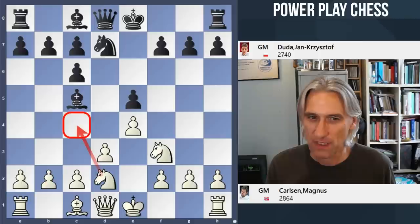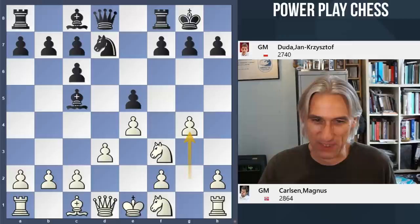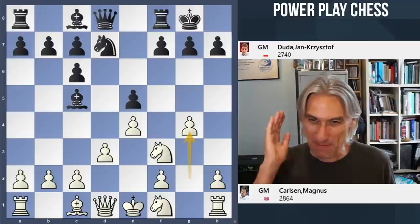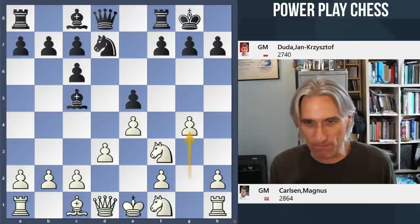The normal move here is to play Nc4, but Carlsen dips the knight back to f1. He launches a kingside attack straight away. Now this kind of attack is not unknown with this particular structure, but this is at a very early stage in the game. Carlsen playing so directly — that's very much his style. If he has a plan, he carries it through.